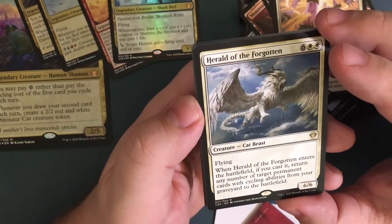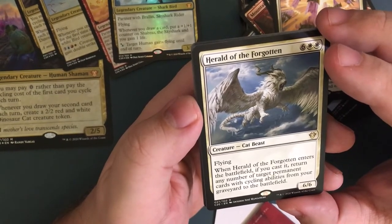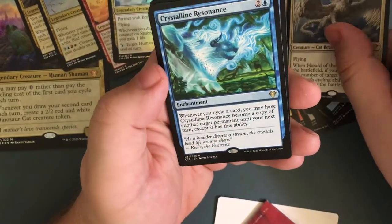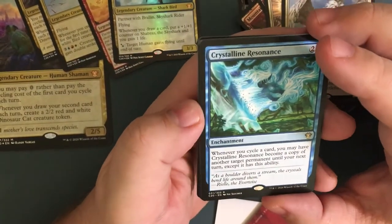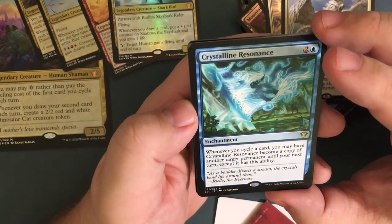When Herald of the Forgotten enters the battlefield, if you cast it, return any number of target permanents with cycling abilities from your graveyard to the battlefield. That's just gonna load you up on everything. If you have some sort of haste it would definitely make that even more powerful.